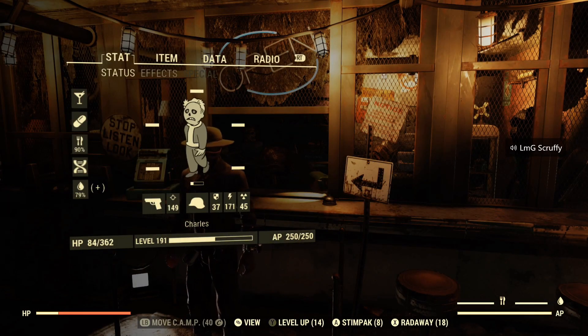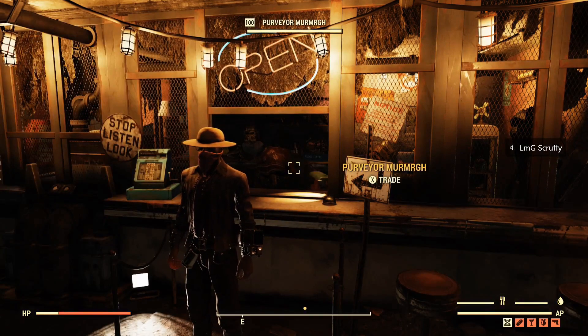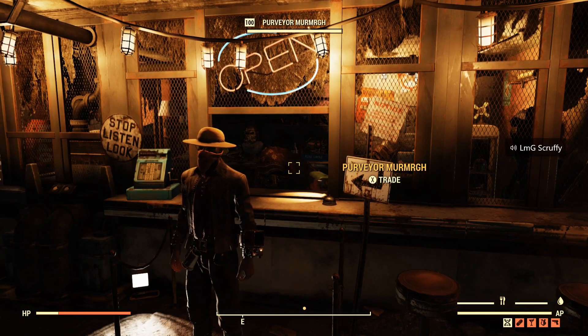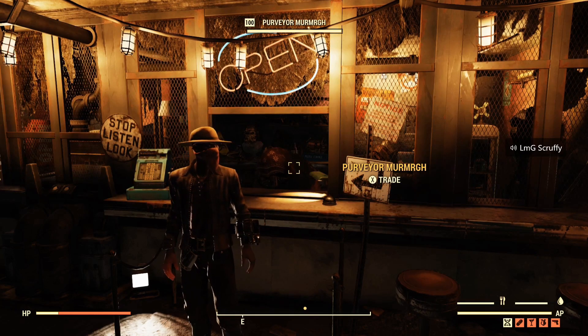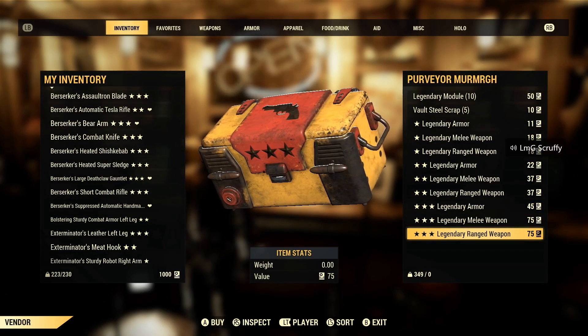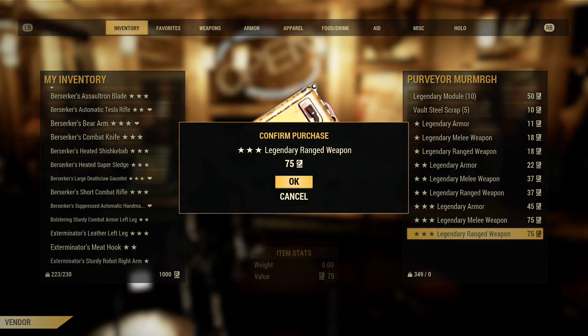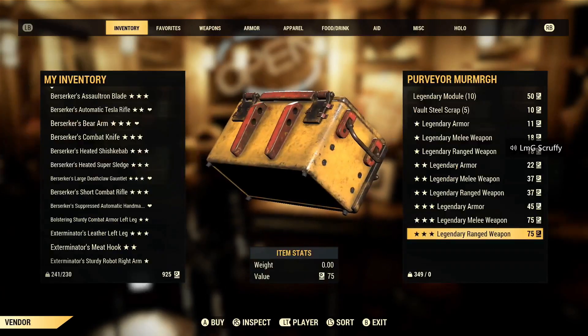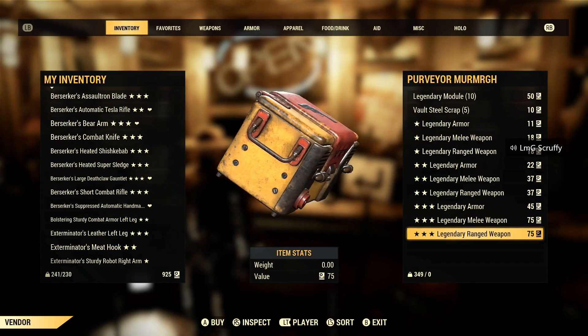Now I'm on my second to last character, my level 191 Sunslinger. Some of the pistols that I normally get I'm interested in tonight. A lot of pistols I got I did not really like, so let's see what I can get with my remaining scrip. Fingers crossed. Faster fire rate — I'm not a huge fan of grenade launchers.